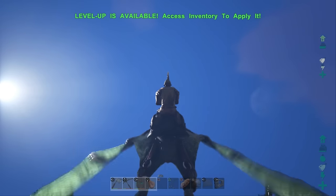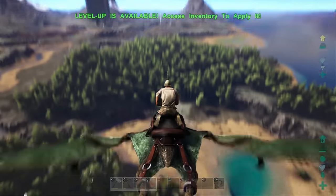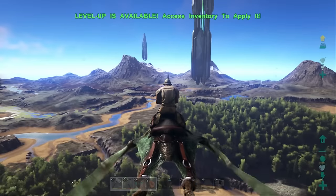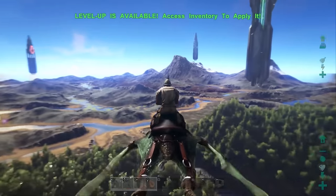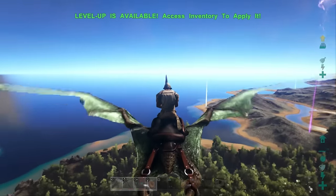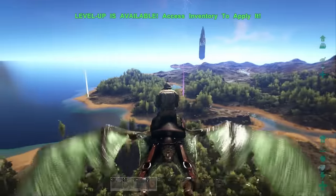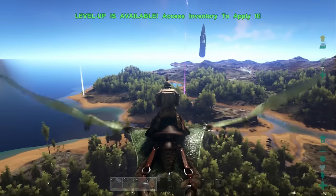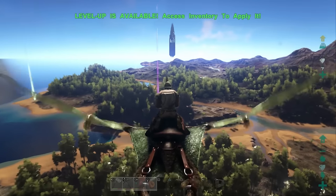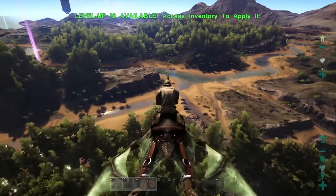In today's video I'm going to be discussing one of the main questions I've been asked, which is how to unlock the PS4 exclusive content. A quick description for those who don't know: the PS4 exclusive content includes the bionic giga armor — purely aesthetic but it looks absolutely beast, basically mechanical silvery tech armor for the Gigantosaur once you've tamed it — and also the manticore armor, which looks absolutely awesome as you can see in the pictures in the background. Either way, these look beast and I know we definitely want them, so let's talk about how to actually unlock these.